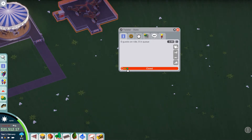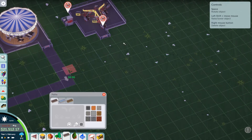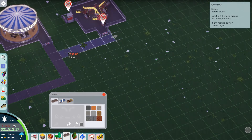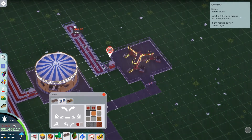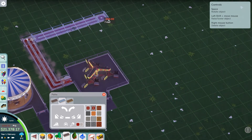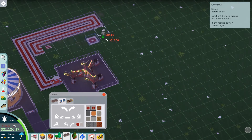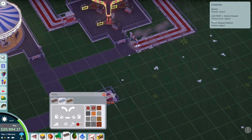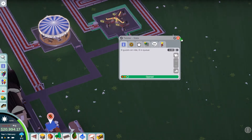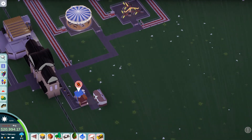So, entrance and exit — I normally just open it up right there. Without the path connected it will still allow guests through, which is nice, so you don't have to worry about clicking it on and off. I think I'm going to do this one a bit more unique. I make the queue path huge, even though they never really get filled up, but just in case they do. There we go — it's a really long queue path, a weird shape, but okay.